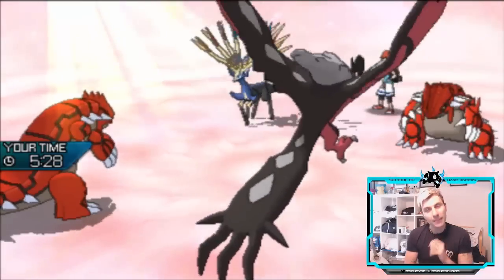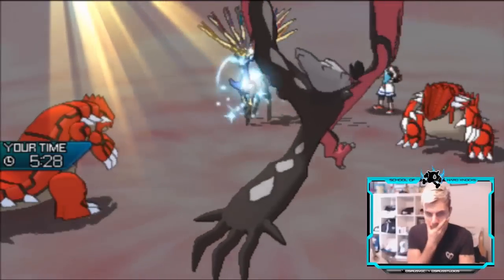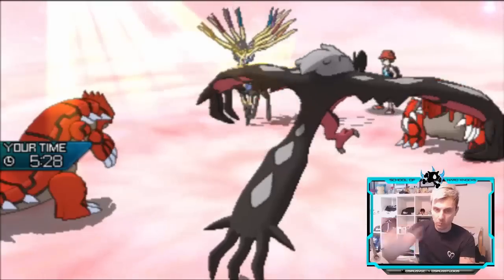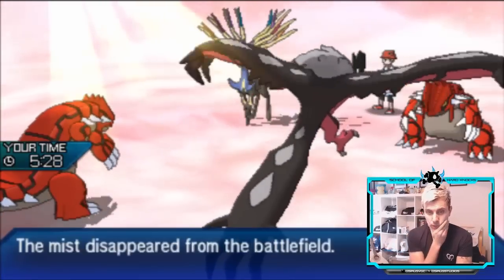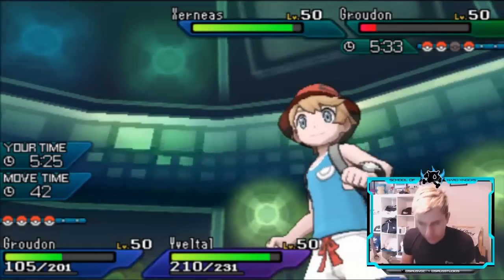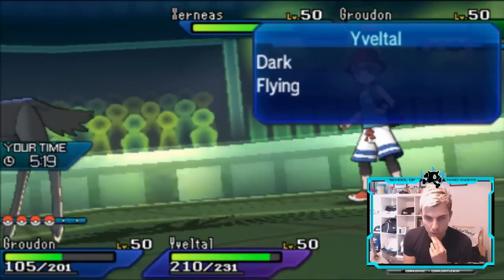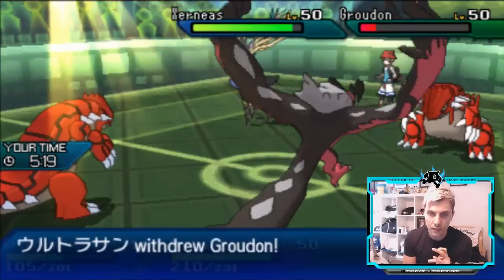That makes a lot of sense to go for Geomancy now — you can Protect next turn. My opponent protected last turn, Geomancy this turn, Protect next turn. Getting that Snarl off is huge for us though. All we need to do now is get rid of that Groudon — it's at such low HP that we should be able to remove it from the field pretty easily. Once it's gone, Stack Attacker has such an easy time coming in and dealing with the two Fairies that are left.